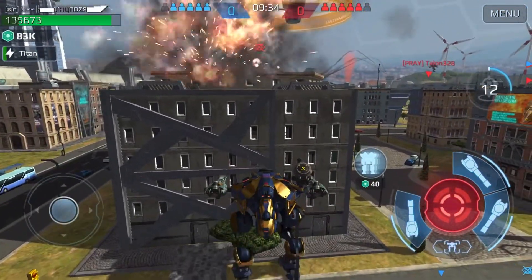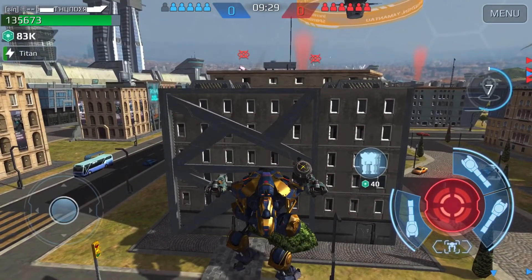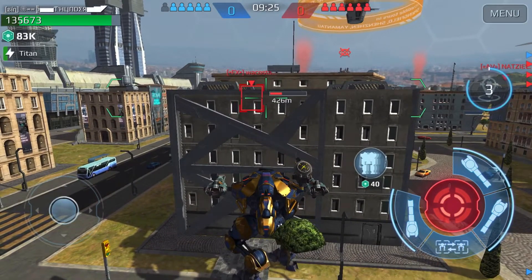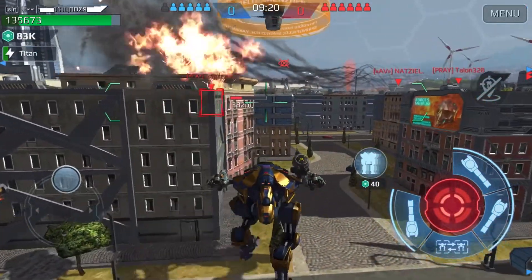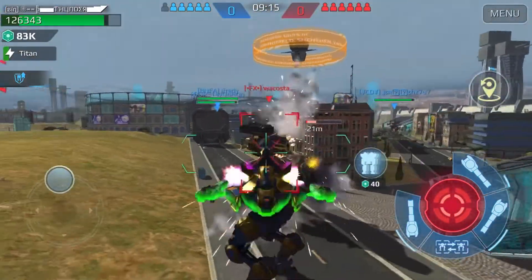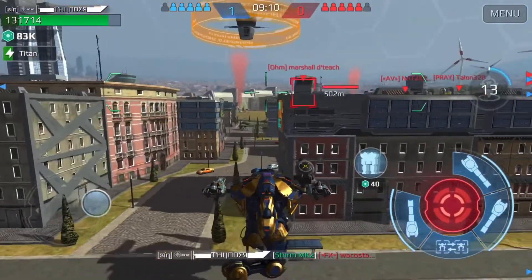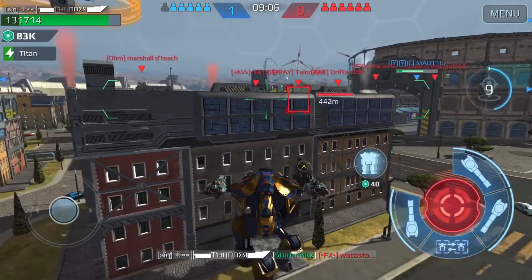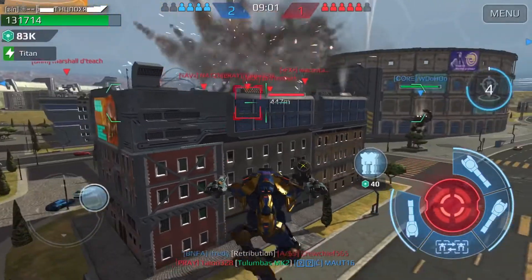This player knows I'm in a Scorpion, so he needs to die. Another ideal target for the Scorpion are players that just used up their ability, like this Ao Jun over here — he just flew, so he's basically helpless. If there's a kill, I'm teleporting back. If you pay close attention to my health bar, every time I teleport back — or in the rare case my ability runs out — I actually heal back up.